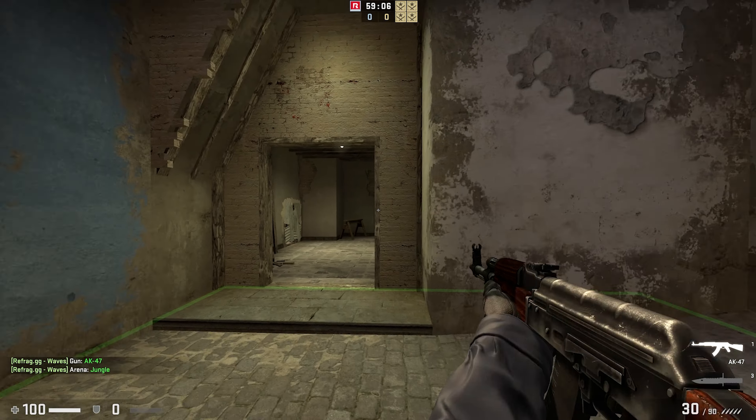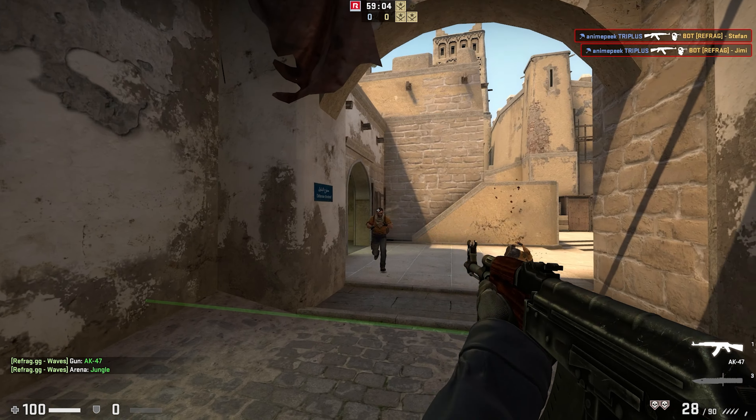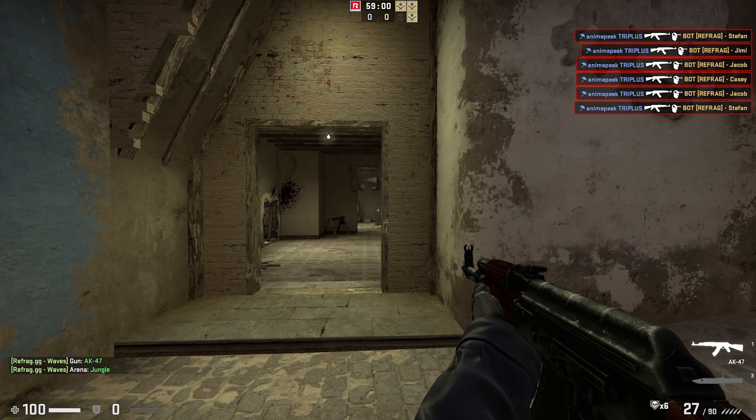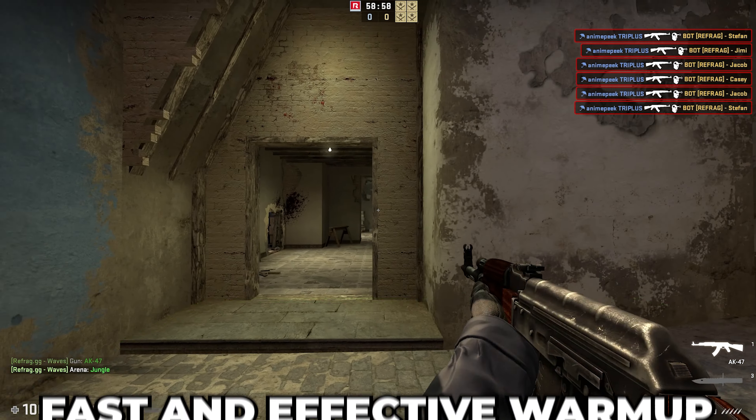Basically we can get into a really nice warm-up trying to frag these bots before they reach us, and as you can see we are super active with our crosshair movement and placement, which I find helps me warm up a lot quicker.